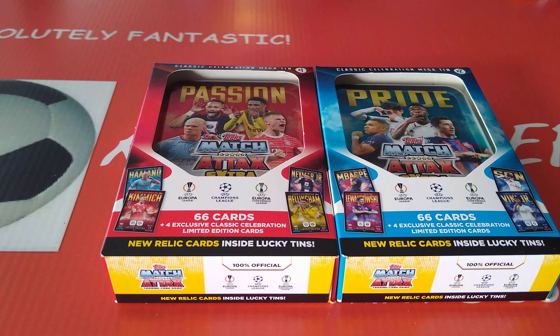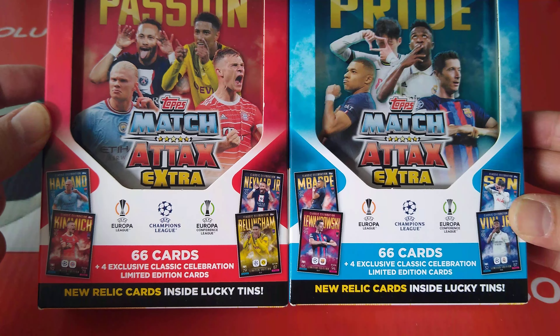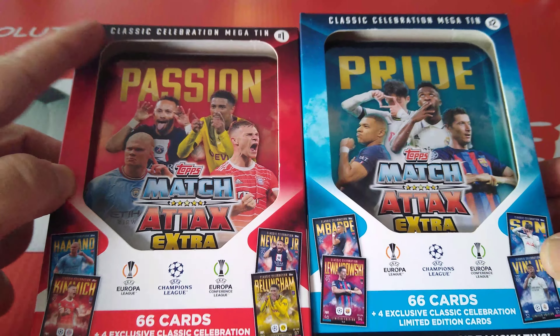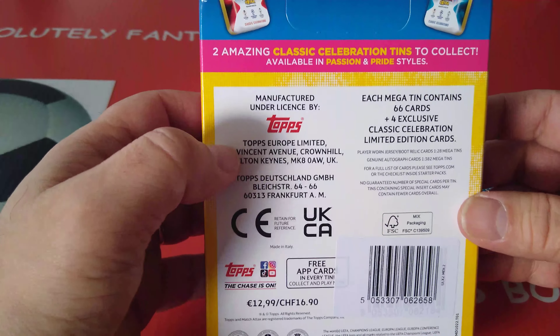Hi everyone, welcome to Ratskouser FC YouTube channel. Pleasure to have you with me once again with another fun-tastic new video. Two Megatins from the new Topps Match Attacks Extra 22-23 season. We've got the Passion in red, we've got the Pride in blue. Two Megatins, 66 cards, four exclusive Classic Celebrations in each one. New Relic cards inside. Lucky Tins - are we going to be lucky? Are we going to have hot hands? Passion and Pride. Fantastic stuff.